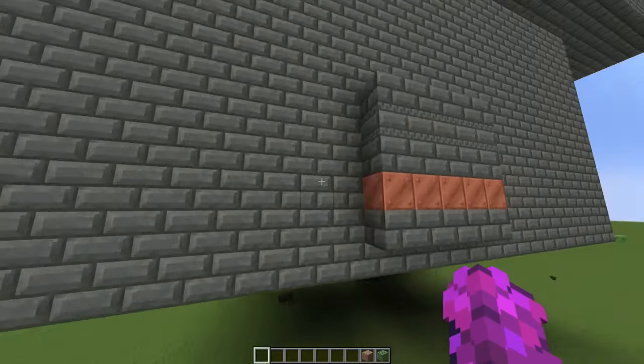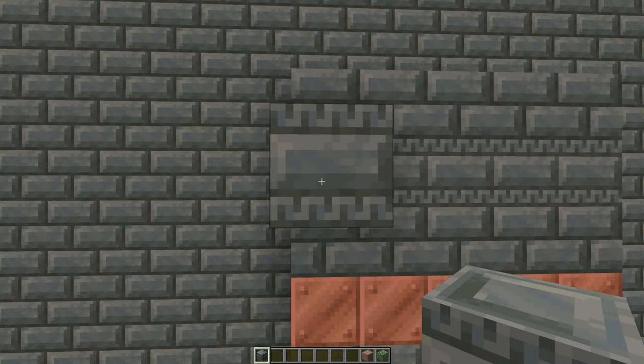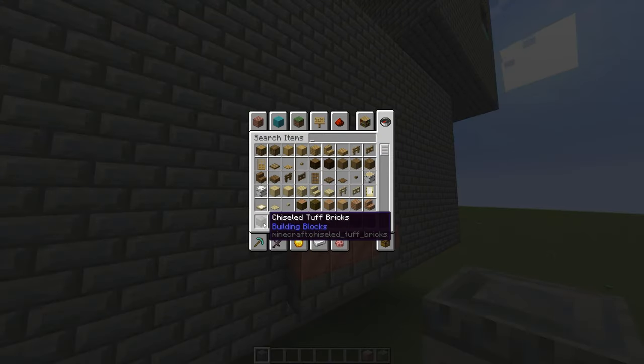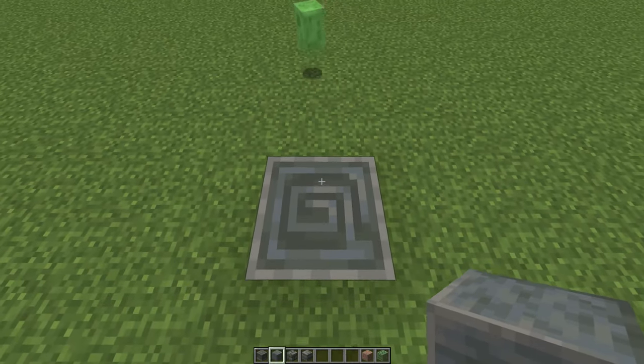We have all these blocks used nicely and we got this thing — this is beautiful. It gives me some Minecraft Story Mode vibes, but it looks beautiful. If you search, I think it's tuff. Yeah, tuff. As you can tell we have a lot of stuff; this is some crazy vibe.